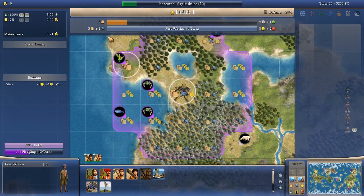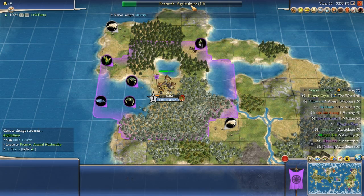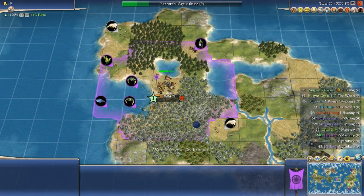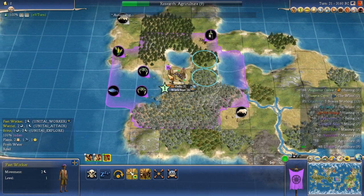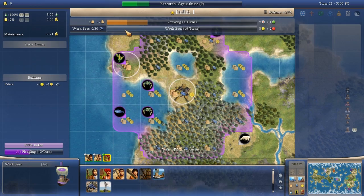They've adopted slavery and have a worker, at the cost of dropping back to size one. They also switched to Agriculture as their next tech. What they're going to do now is overflow that extra production — a lot of extra production from the last build gets saved and goes into the next build, which will be a work boat.